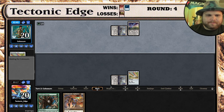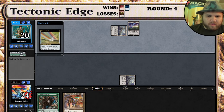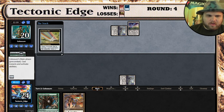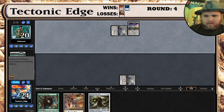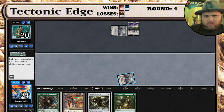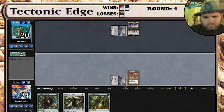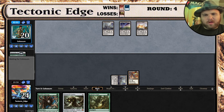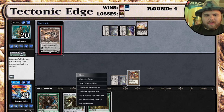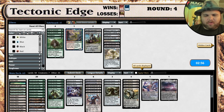This is likely Sylvan Scrying. Nature's Claim - interesting. Do they just have natural Tron? That does mess with me, though. Hopefully we draw a land here - we do not. That puts us pretty far back. Nature's Claim is good for that. Let's see - natural Tron. Yep. I'll scoop to that - was not gonna be recovering from that point. Missing the land drop really was the worst, too.